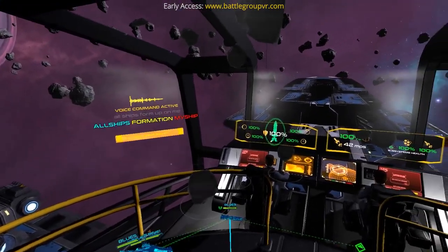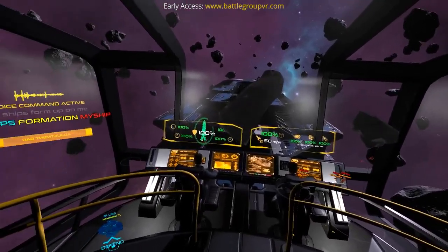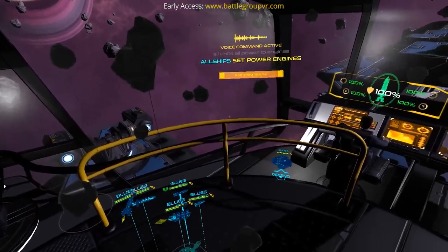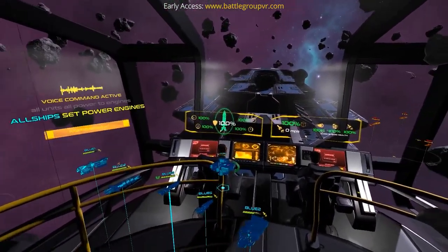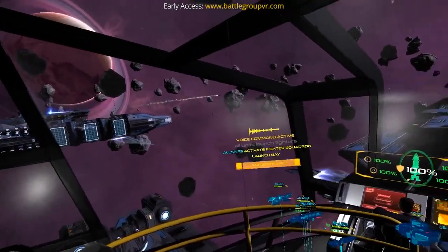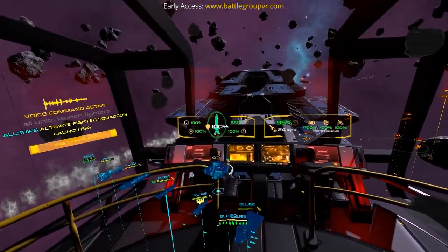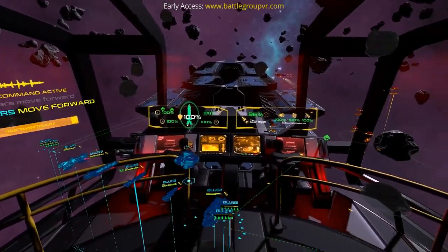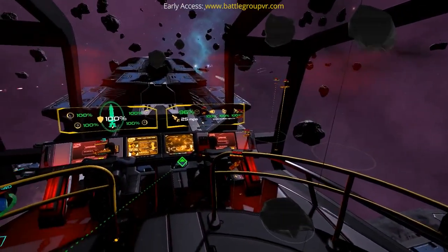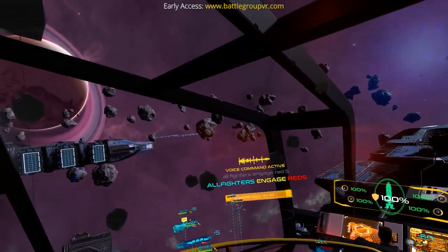All ships, form up on me. Moving. All units, all power to engines. No problem. All units, launch fighters. All fighters, move forward. No problem. We are taking fire. All weapons, engage. No problem. All fighters, engage Red 5. Enemy targeted. Form up on our position.